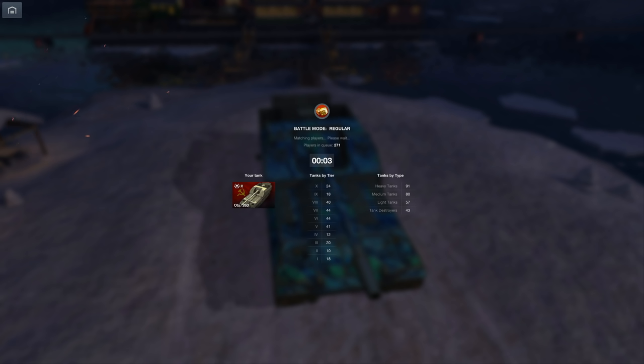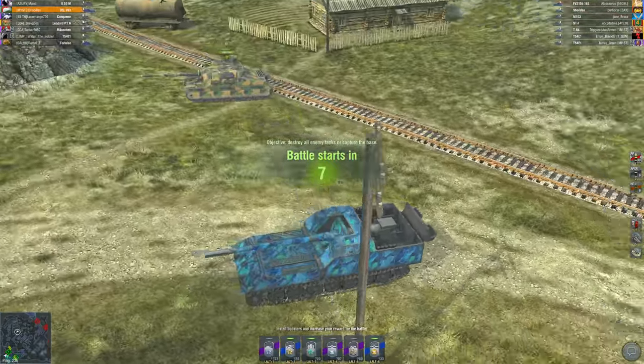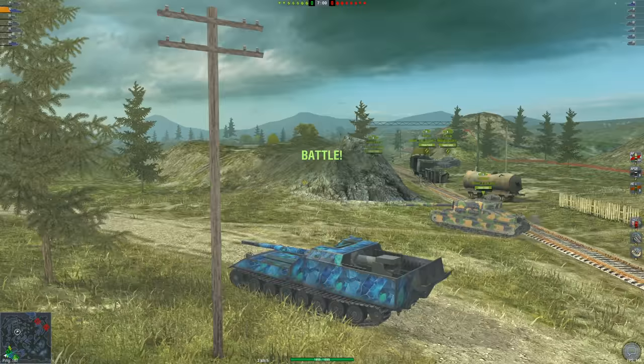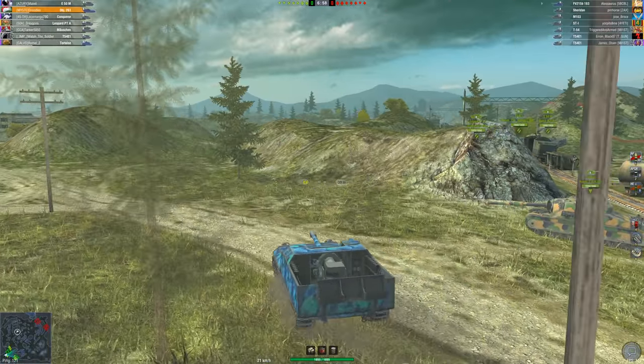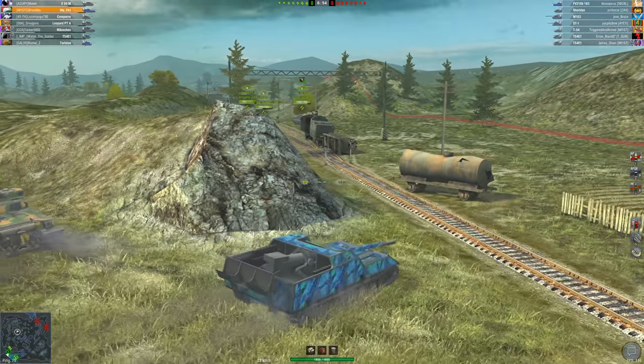If you wiggle and angle correctly you can get the occasional bounce on the mantlet, but it's very tricky. Most mantlets you can't get through with HEAT because there's armor behind them, but the issue with this mantlet is that there's no armor behind it — it's just a separated piece of armor with nothing blocking the shell, making it very easy to penetrate.